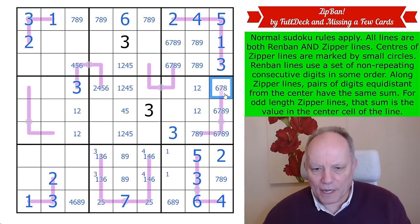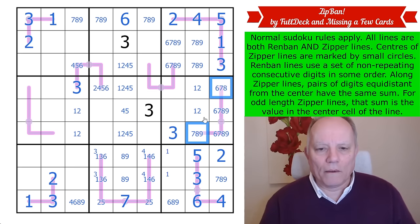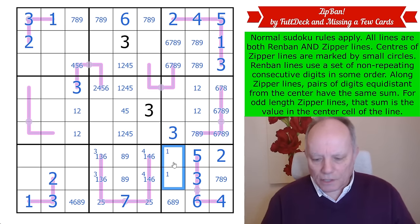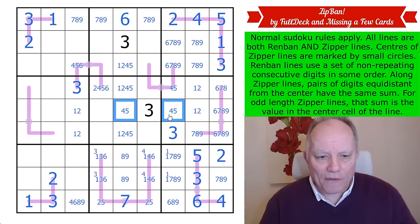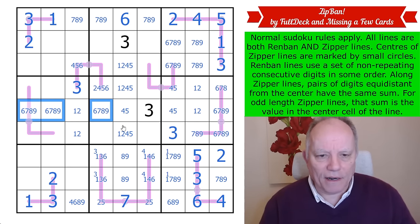This can't be nine because that pair has to add to fifteen. The remaining digits in this column are from one, seven, eight, nine, so four and five are left in those cells — a four-five pair in the middle row as well as the one-two pair. Everything else in the middle row is from six, seven, eight, nine.